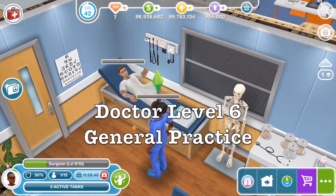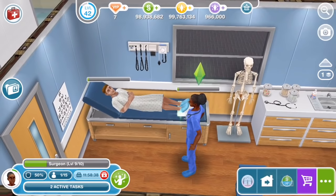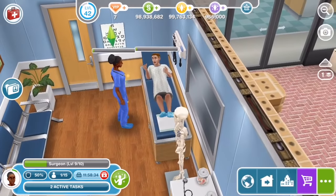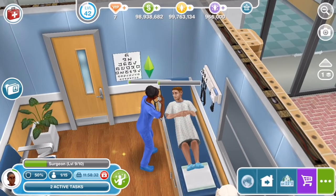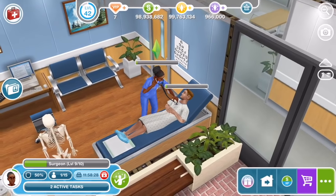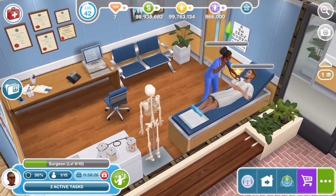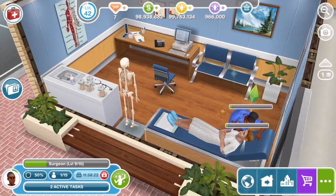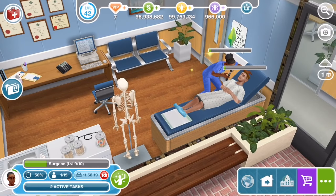At level 6 of the doctor career, we get a general practice room, which is just for the doctor to examine patients in a more relaxed way than the triage room - for standard appointments rather than emergencies. There's still a bed for the patient to get checked on, and a cool skeleton, which I'm going to say is made of plastic, not a real human skeleton.